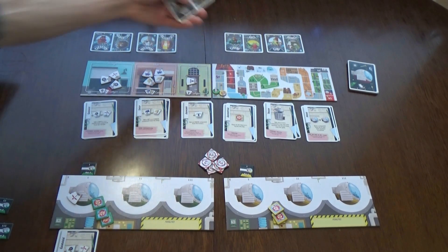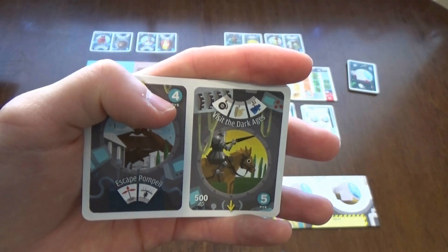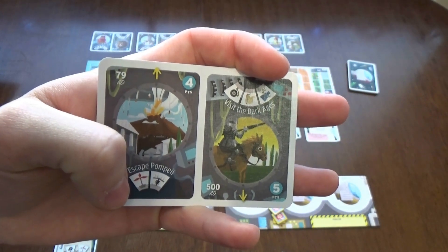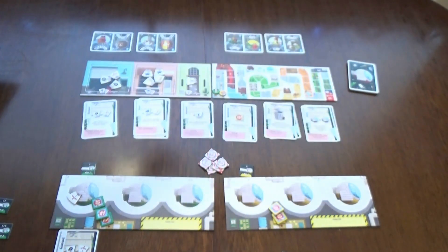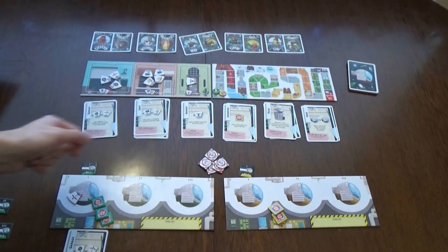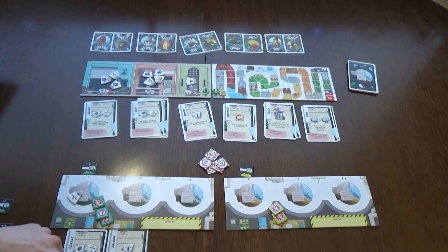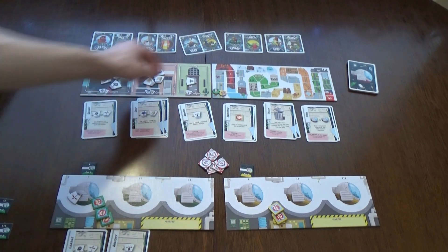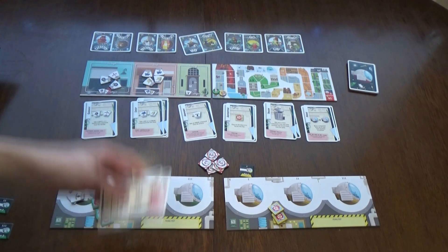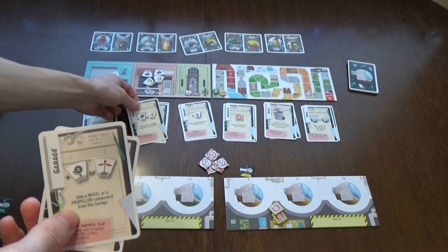You want to get components that match the symbols on locations. For example, Escape Pompeii gives four points if you travel there, but you need specific resources on the ship. Then my opponent plays a card, then I play another. Maybe I'll take the armor token. When three cards have been played, the round ends.